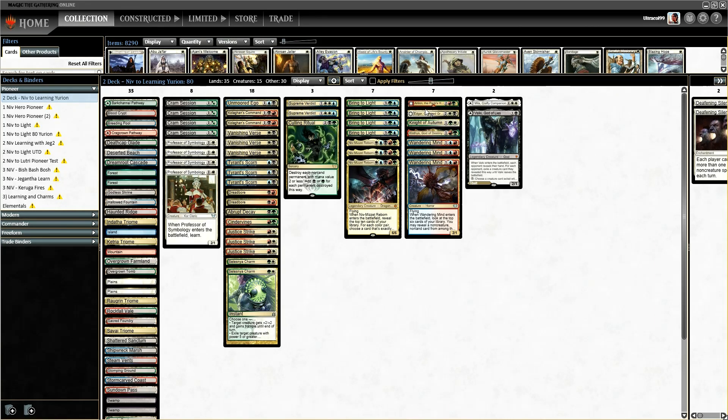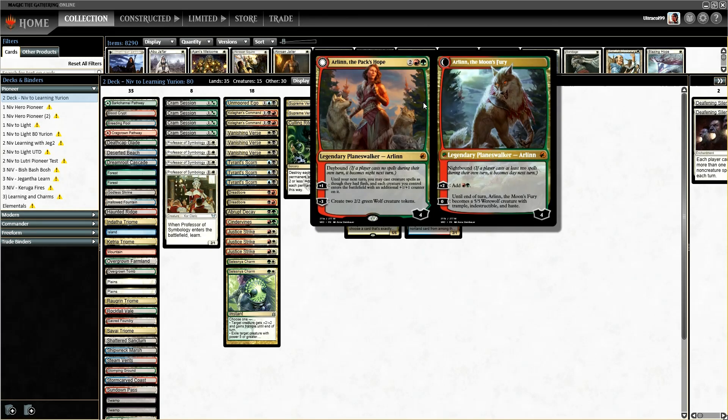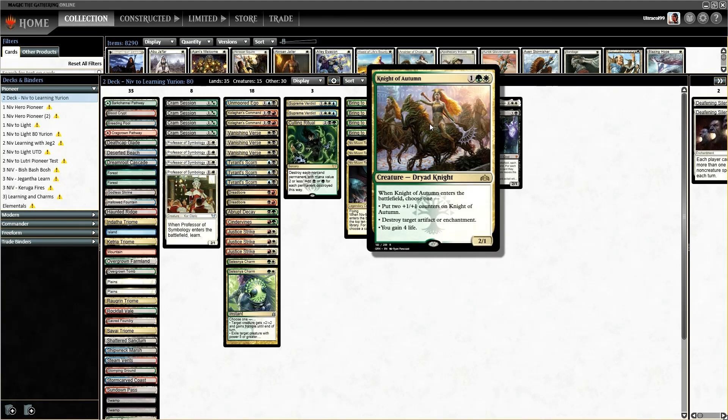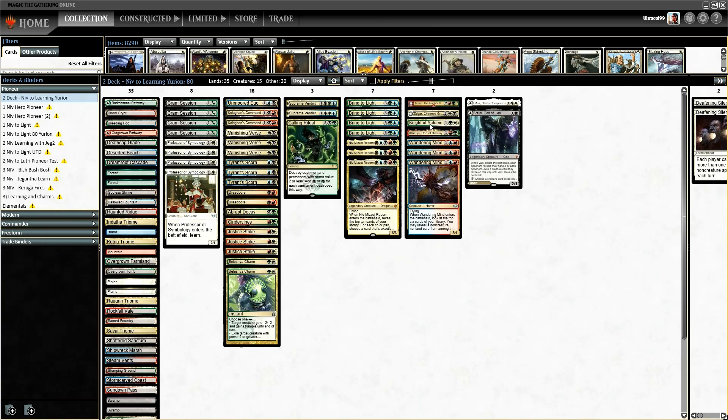Then we have our board wipe package of Culling Ritual and 2 Supreme Verdicts — with different art from the rental service. Our Niv Brings to Light package. Our main creatures are Wandering Mind, Cloffice, Knight of Autumn, and Edgar and Arlin Chord. I'm running this planeswalker because I've been pretty impressed with it. It's at its lowest rate — 4 mana for two 2/2s, which isn't great but isn't terrible. It's also a diversion tactic, as all planeswalkers are. We've also got Knight of Autumn for life gain and general hate, because we need a bit more life gain based on how Burn has been playing against this.